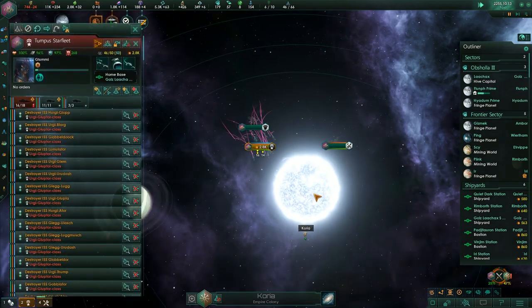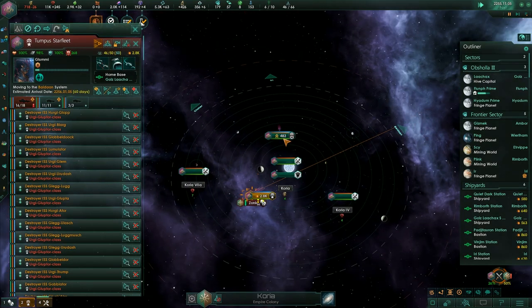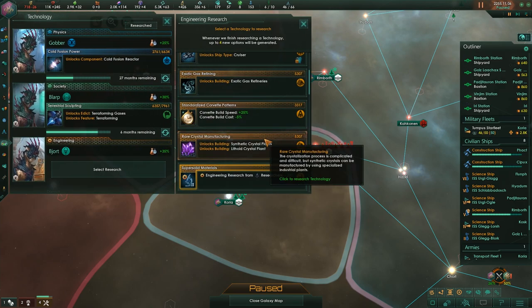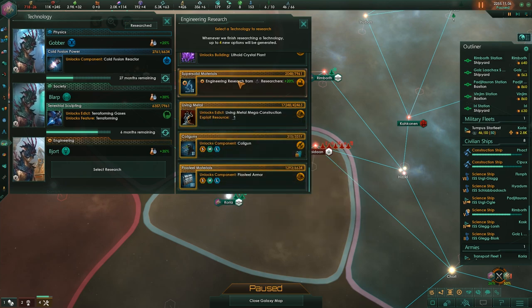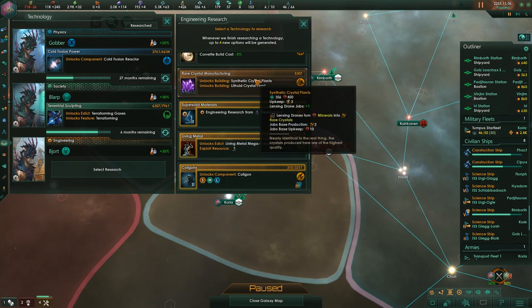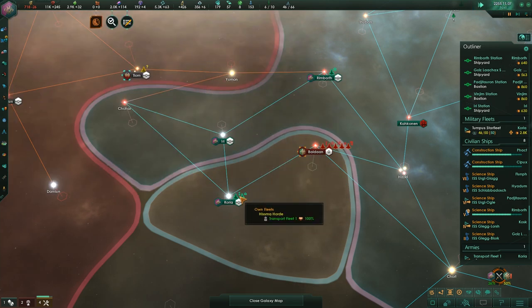We've destroyed their remaining fleet — it's tiny, pretty much gone. We'll go to the center and land armies. The science ship is researching debris and we've got crystal mines, which is good. There's a lot of tech to select from the debris field. We don't want exotic gas refineries or synthetic crystal plants. Of everything available, I think cruisers are worth prioritizing even though we haven't researched much of the prerequisites.